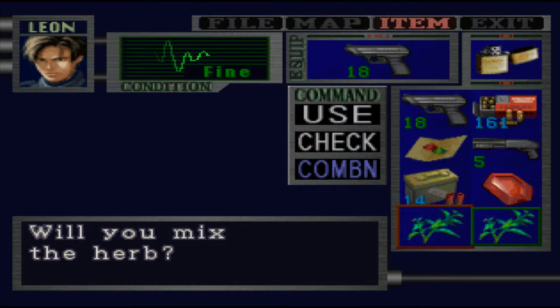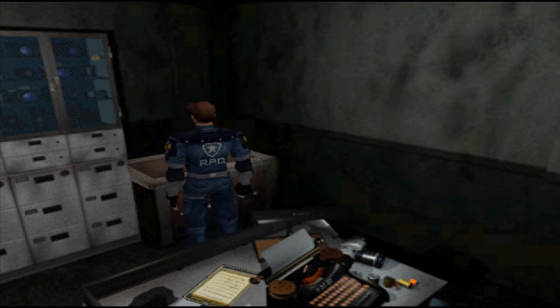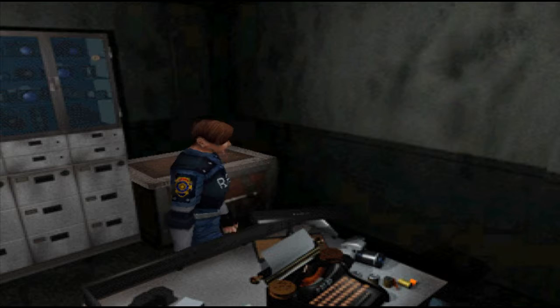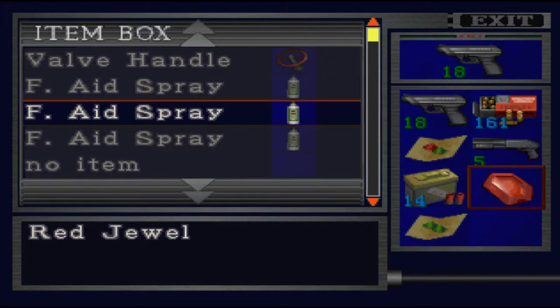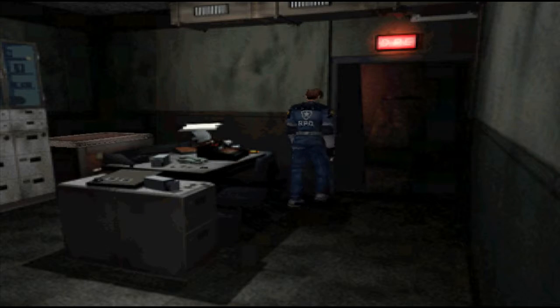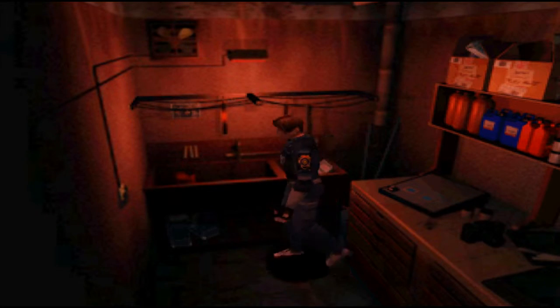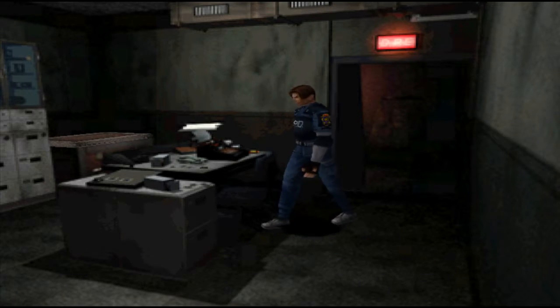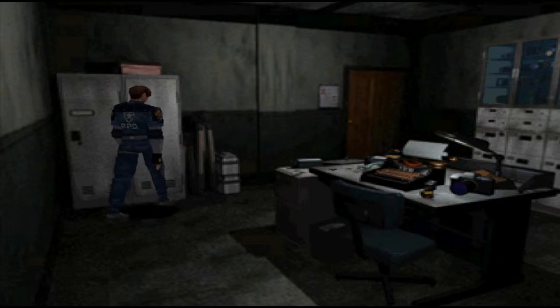Combine them. We'll dump the gem for now and one of the healing items. I don't think there'll be anything else for us right now. There's an ink ribbon on the table, but we don't have any films to develop. With an ink ribbon I can save my progress. Special keys so we can't get into them. That's it — let's head on upstairs.